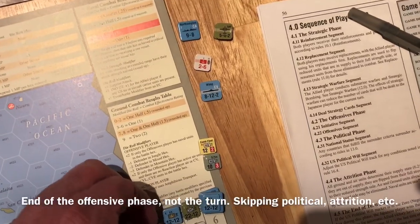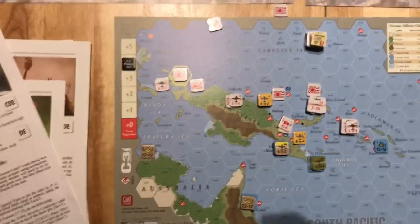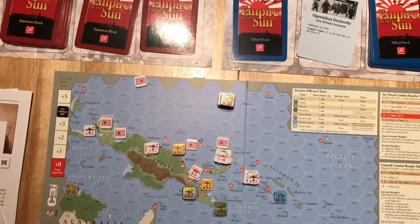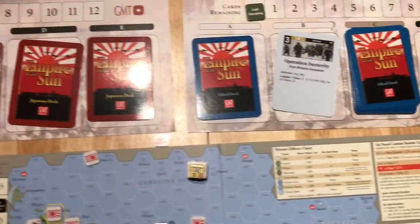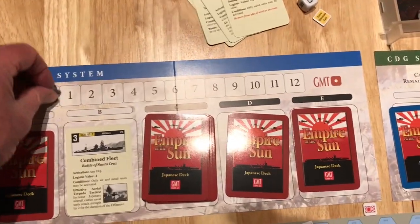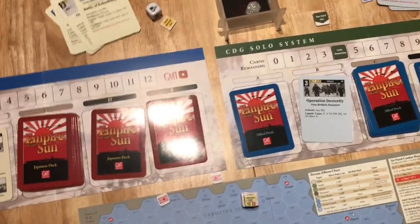The last thing I'll show is how the beginning of a new turn works, and it's really pretty straightforward — all you do is set the cards remaining. I'm skipping over attrition and other end-of-phase things since I'm focusing on how the solo system works. One thing the Allies do is roll for strategic submarine warfare: three minus four plus one is zero, so the Japanese only get three cards and set their cards remaining to three. Meanwhile the Allies set their cards remaining to four, and then you proceed as normal.